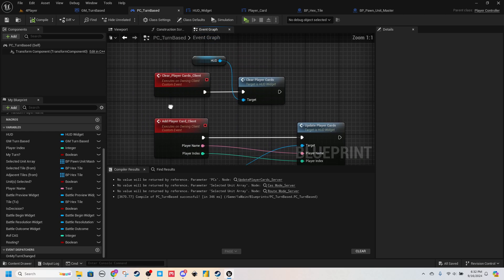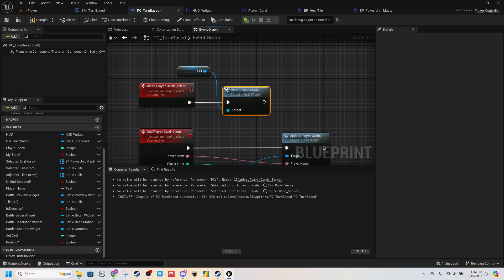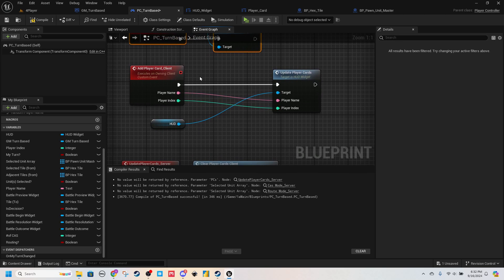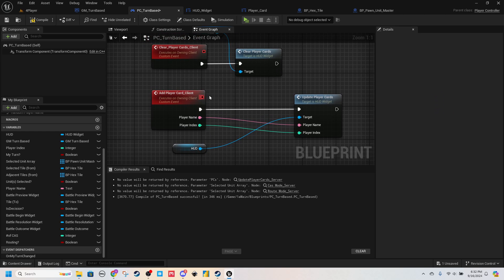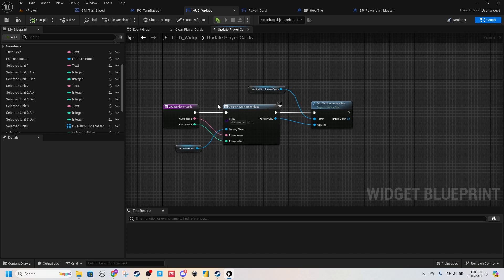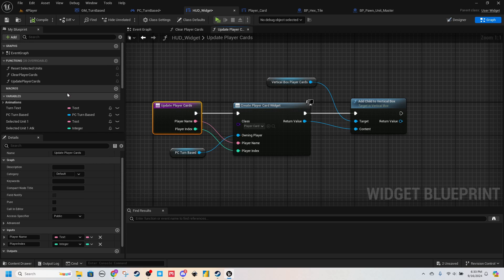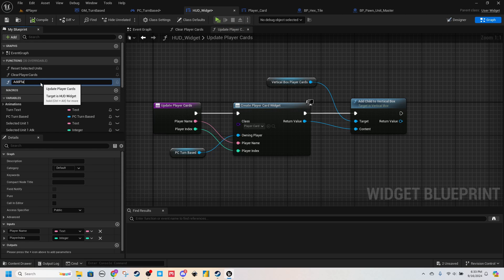I'm going to start on the Player Controller — you're going to need three events. One for clearing the player cards — this should be Reliable and Run on Client, and all it's doing is your HUD Clear Player Cards. The second event — Run on Owning Client, Reliable — called Add Player Card Client. Instead of passing the whole array through, which is where we're having issues, we're going to have a Player Name and an Index. And then this function will run multiple times — for four players, four times; two players, two times — adding them one at a time.